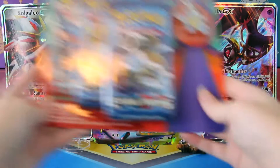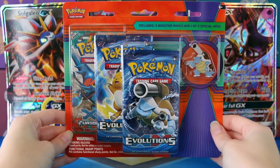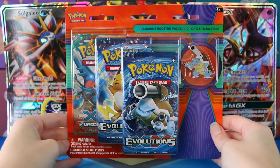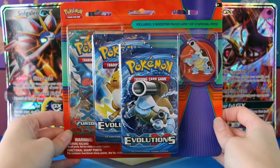Hey guys, welcome back to Legendary's Unleashed. Today I'm going to be opening the Mega Blastoise Pin Blister. Like the Mega Venusaur Pin Blister, this comes with three booster packs, two of which are Evolutions, but instead of a Phantom Forces pack, you get a Furious Fist pack in this set. I'm going to break into this and take a closer look at that pin and get right into those booster packs.